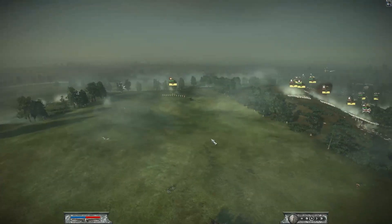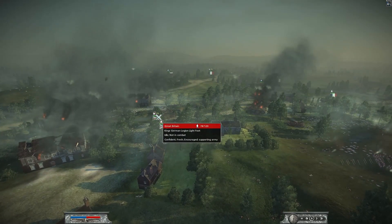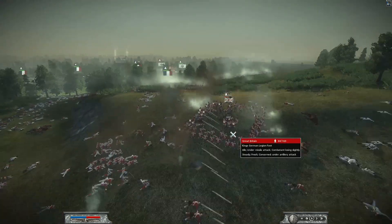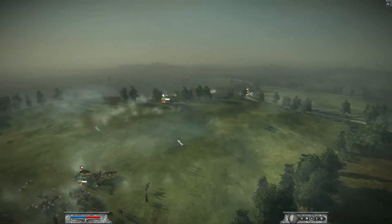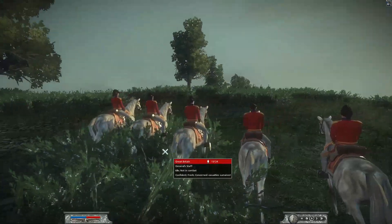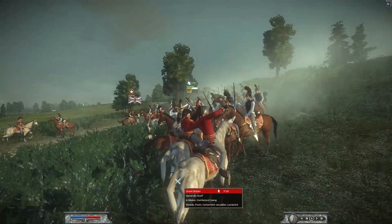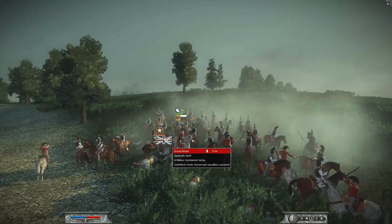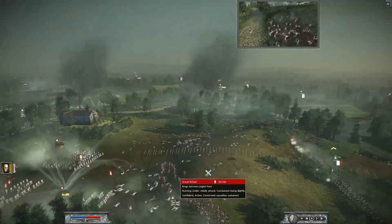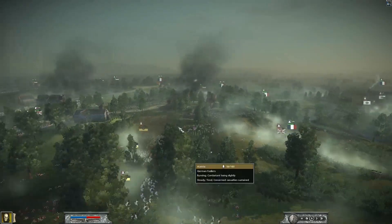Austria has been a bit of a problem, retreating back to the hilltop. Great Britain still has some units - King's German Legion Light Foot and a unit of Foot in the center, plus another unit of King's German Legion Light Foot. Great Britain isn't completely out of it yet. The Lifeguard Horse charges towards the Great Britain general - I definitely don't think he sees this coming. Big charge into that general unit - the Great Britain general is dead! Austria has retreated back, getting close to the hilltop, but more artillery strikes coming in from France.